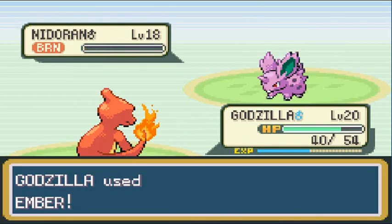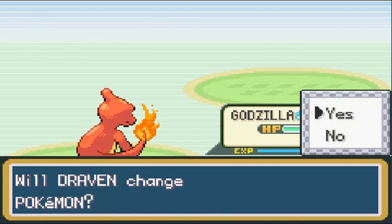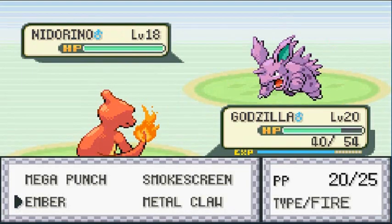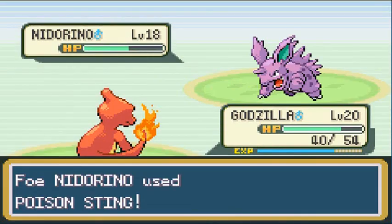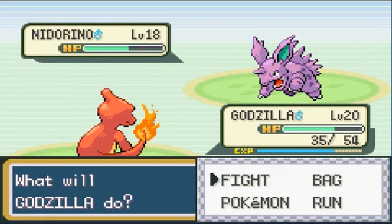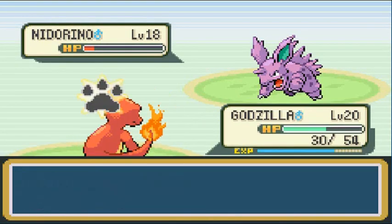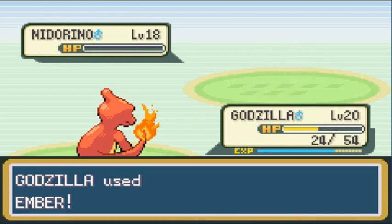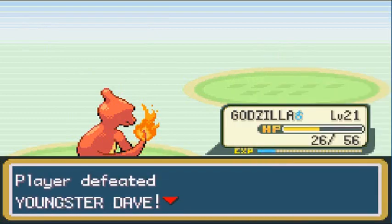He's coming out with a Nidoran Male, so sticking with Godzilla — it needs more. Mega Punch almost takes it out, then there's that Poison Sting. Hoping we haven't used all our Antidotes. There's a Double Kick too. Going with Ember attack for the win — suck it Nidorino! Godzilla grows to level 21 looking pretty strong. The team is looking pretty decent — who's next?